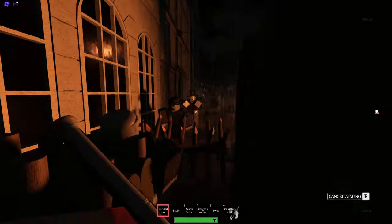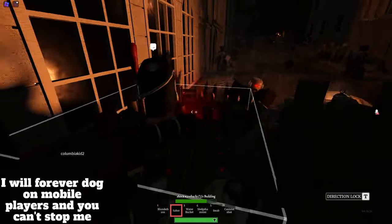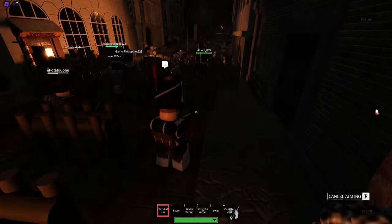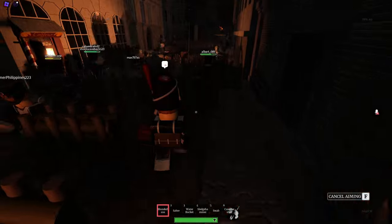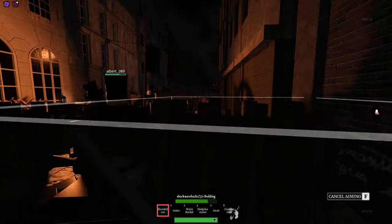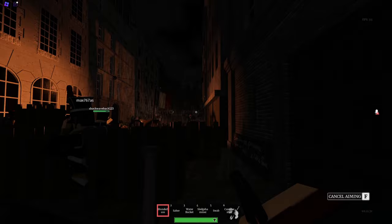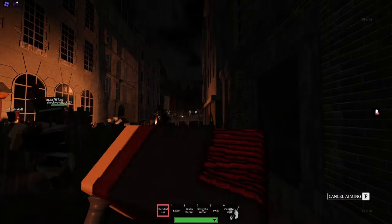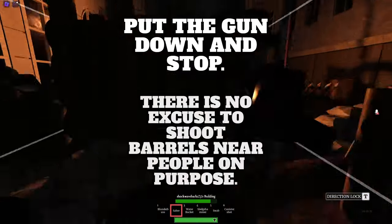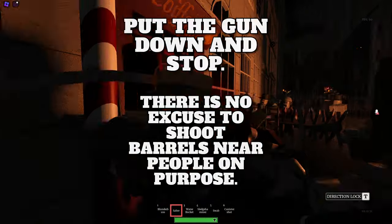Did you know that shooting barrels near people kills people? Let me teach you how to not do this. When there's a barrel nearby, you need to think: is there any person nearby that may get too close and get blown up when I shoot it? If the answer is yes, put the gun down and just stop. There are no buts, there are no ifs — if someone is near, just stop. This is not a joke.